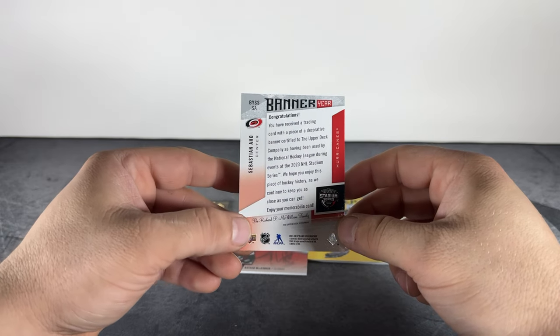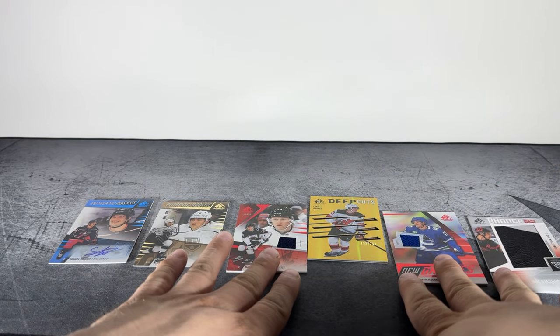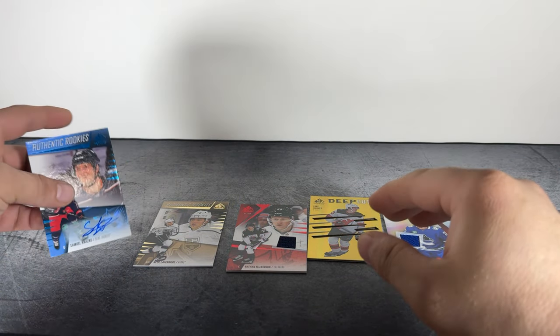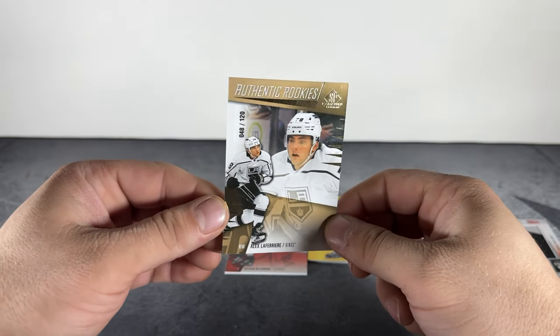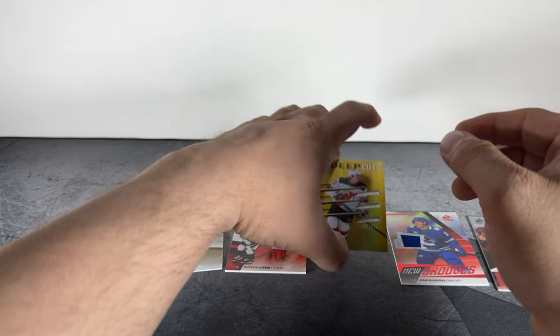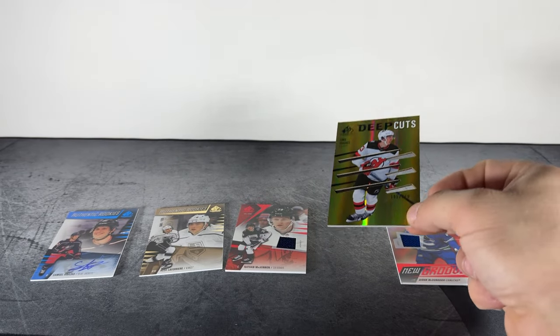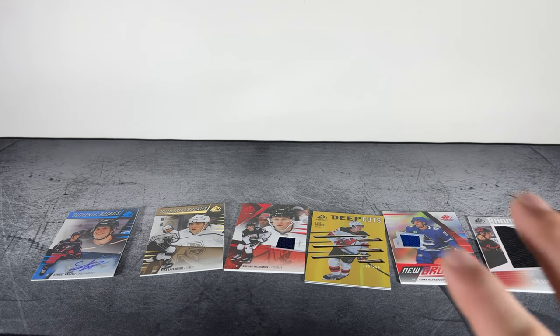All right, there we go — hobby box of SP Game Used. We got three patch cards, an autographed rookie, and this is the true rookie base right here — Laferrière to 120 — and then the Deep Cuts Hughes to 250. So three patches, two numbered cards, and an autograph, couple of rookies — not bad. SP Game Used, I'll probably open some more of this, but there's a lot of stuff coming out so we'll see what the price of this box does. Catch you next time guys, appreciate you watching.